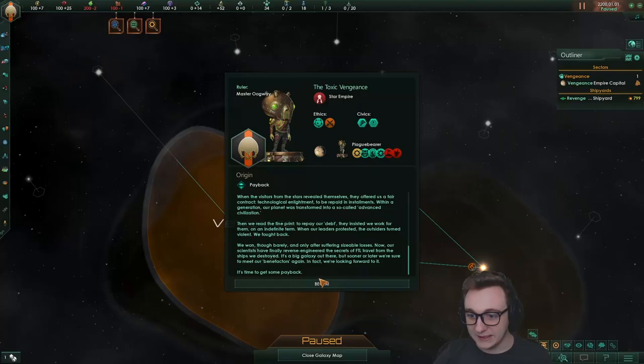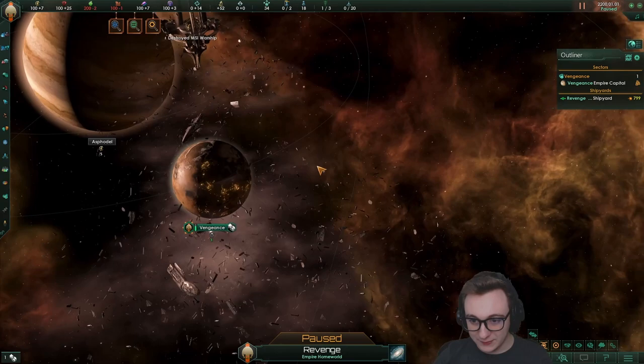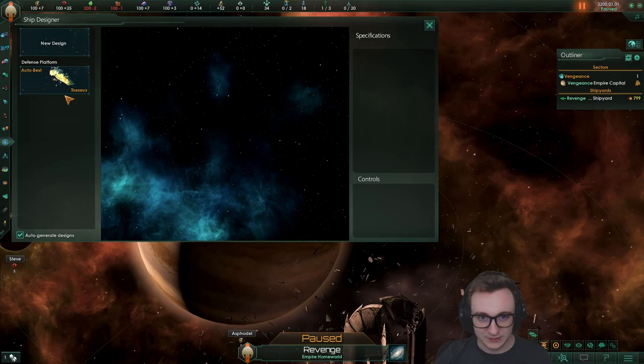Here is the destroyed MSI warship. There's a bit of debris but it's fine. We do start without techs like the other origins, so we're going to get corvettes straight away, planetary administration, and research labs. It's key to our empire to actually be able to build any former ships. If you did want to play along, the save for this galaxy is in the Discord, which you should join — people host games all the time.